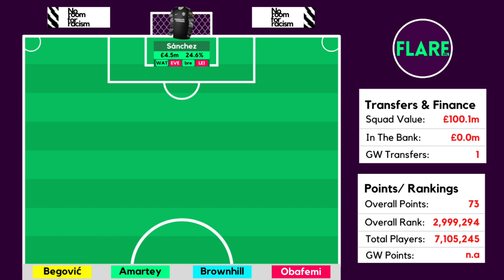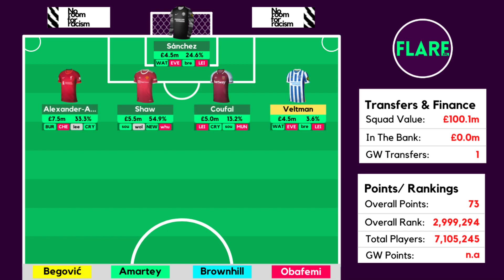Moving on to the defenders, it's the same starting back 4. Alexander-Arnold comes in against Burnley at home — another promising fixture for a Liverpool clean sheet, and hopefully some attacking returns as he is pushing for his first goal or assist of the season. Luke Shaw is another defender to start this week. Despite many managers transferring him out after just 1 point in Game Week 1, I think everyone should be holding as he faces Southampton. United were very unlucky not to get a clean sheet and Shaw had decent underlying numbers — 1 shot and 2 attempted assists — so with defensive solidarity and attacking output he is a nice option over the next 3 weeks.